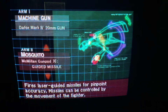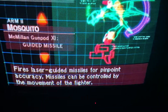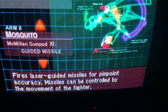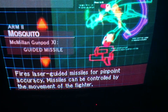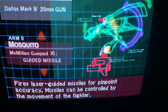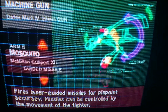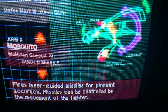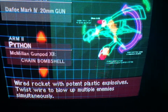This is actually the rarest one - the Mosquito. It fires laser-guided missiles for pinpoint accuracy, and the missiles can be controlled by the movement of the fighter. There's only one part of one level where you can actually unlock this one. As you move your ship around, the missile follows the same movements and mimics them, so you can destroy a lot of targets. Very limited ammo though.